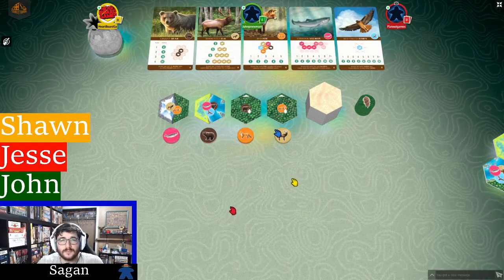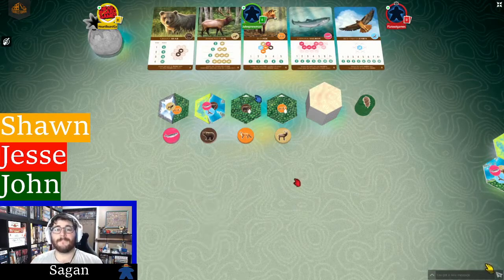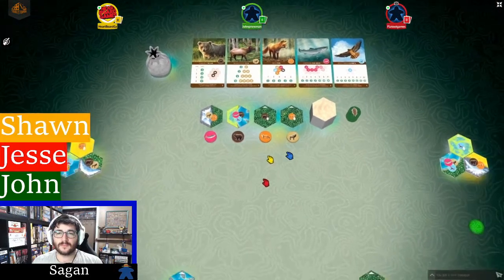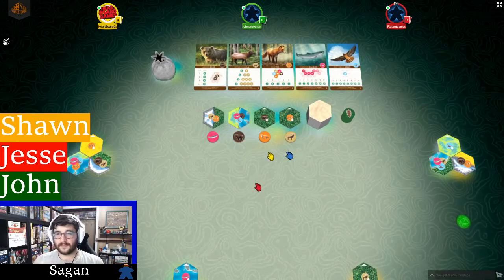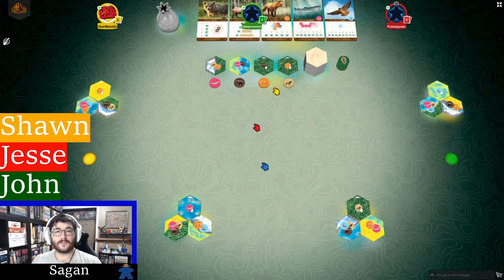We're going to play through 20 rounds, then calculate all our scores from all the different wildlife and habitat types. One other thing about habitats: there will be a bonus of three points for the player who gets the largest of each habitat type. If you have the largest forest area, you get an additional three points — there's competition between players for all five habitat types.